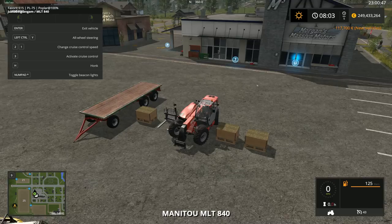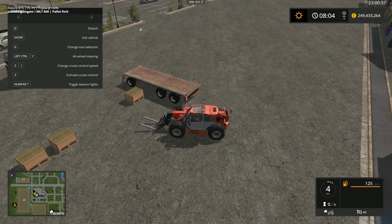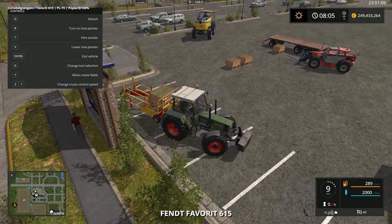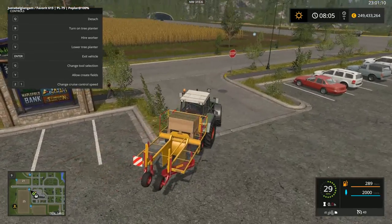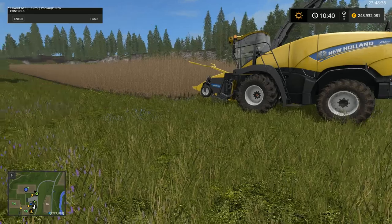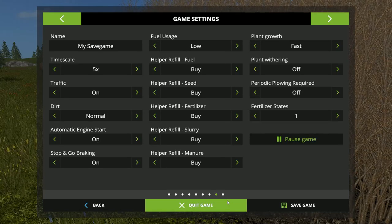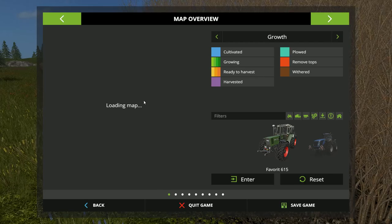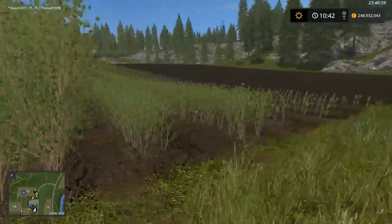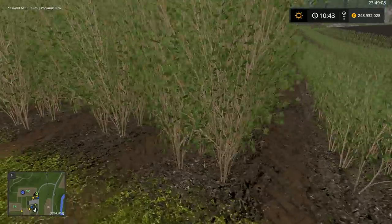We jump into the money too and attach the pallet fork. Meanwhile I can start with the sowing of poplars. We go to the farm, to our fields. Here you can see field number 12 - a small part ready to harvest. This is the previous growing stage, and even a stage before that, and this is the planting stage.